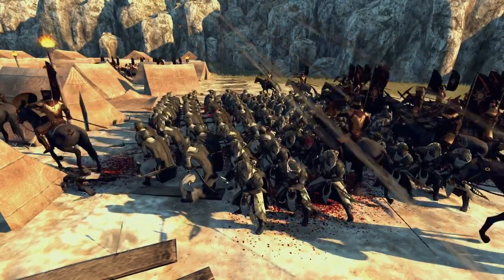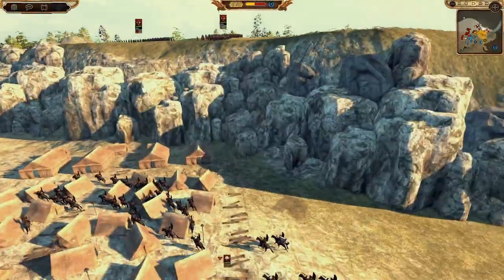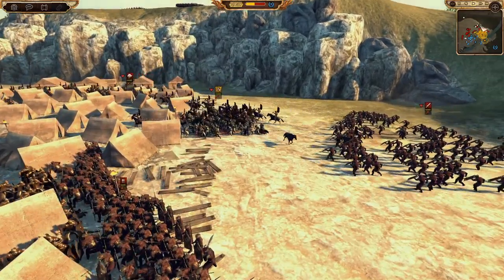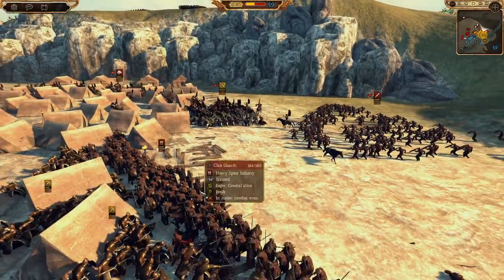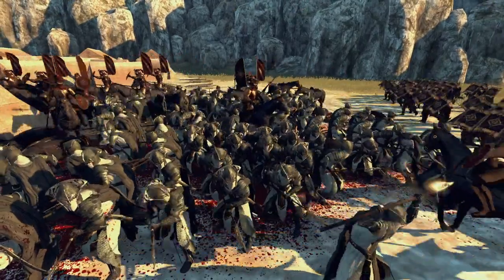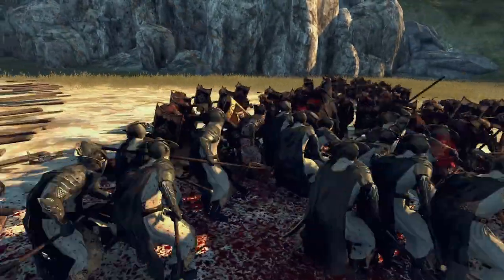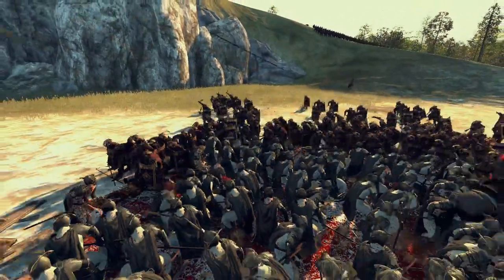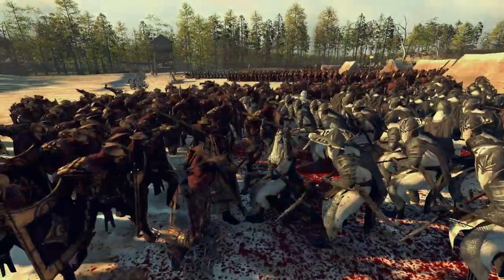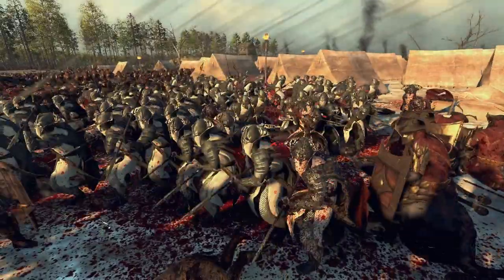Look at this — the hedgehog formation in effect! The only issue is it's great for anti-cavalry but units are kind of just walking through it now. The archers are taking full advantage. I was ready to flank around and take this Clan Guard unit out — swords in the rear would be even better. This poor Hall Guardians unit, I wish I'd used the other two as well as the first one.